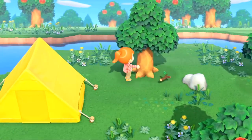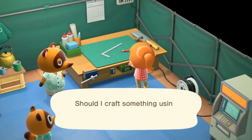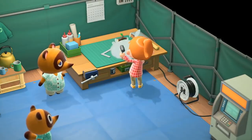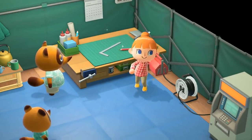In the background you can also see that this island's native fruit is apples. The scene changes to what looks like the inside of a tent, with Nook and at least one of the Nookling brothers inside. The character seems to be working at some sort of crafting table, which they call Nook's workbench.